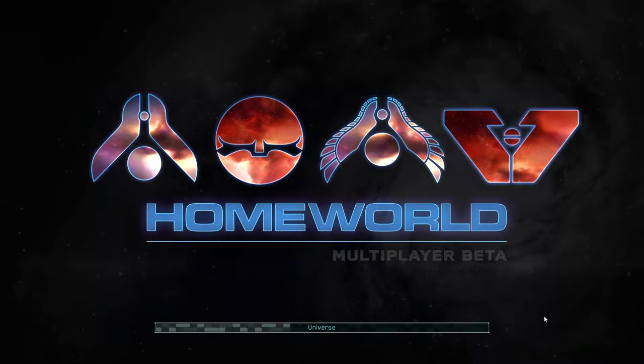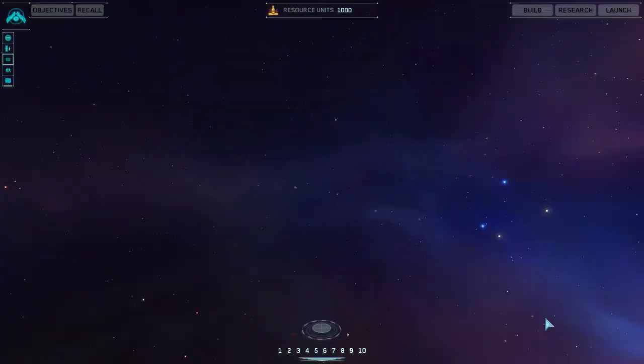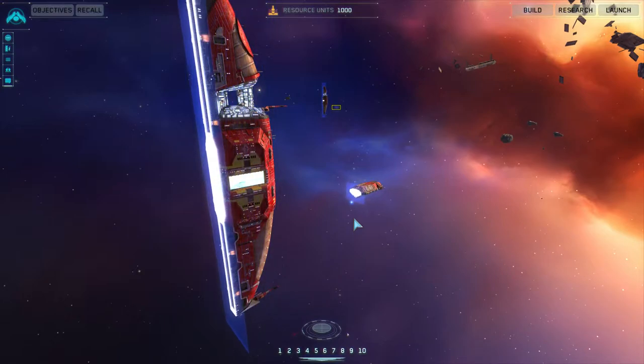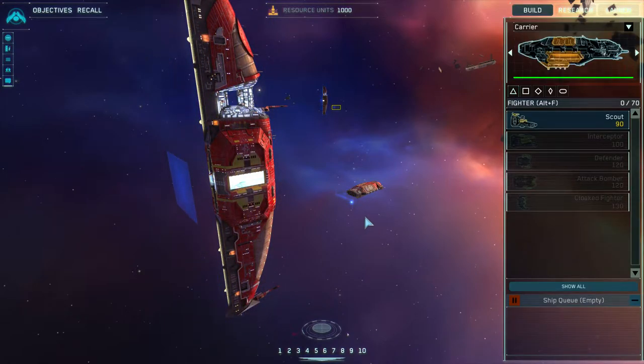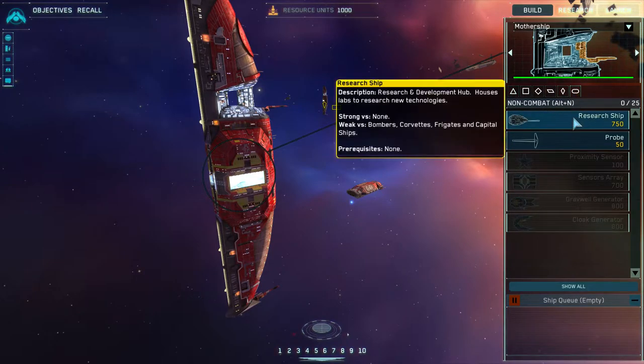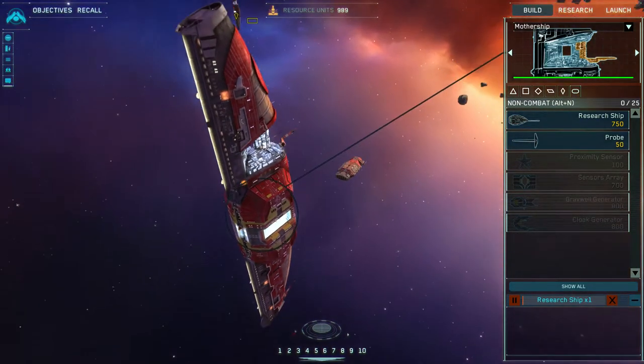Alright, we're starting up. Let's cross our fingers and hope we have sound this time. We tested it in a skirmish — each of us individually tested to make sure we had sound effects. That is a known bug with this build of the game. We both have sound effects, every system is go. As soon as you pop in, hit the B button twice so that you select your mothership, and then have your mothership build your research ship.